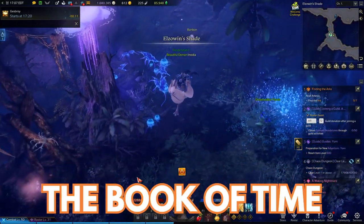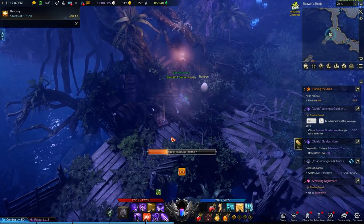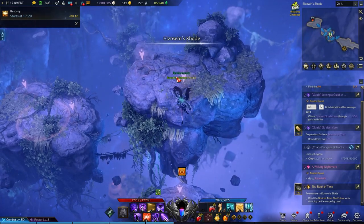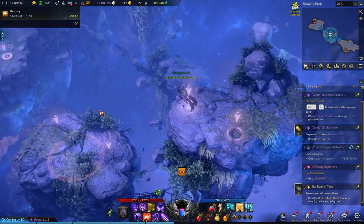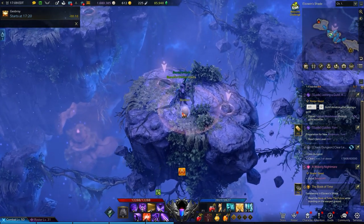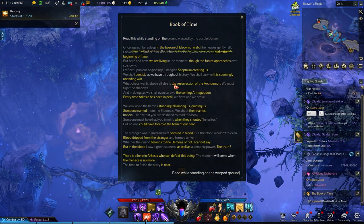The next book is in Elzuwen's Shade, sitting by some barrels by the southernmost boat dock. Click on it to accept the quest The Book of Time. Reading this book instructs you to read it again on the ground warped by the purple demon. This is in reference to Vrelshaza and the magic-erupted ground just outside the Phantom Palace entrance. Travel there and you'll see the specific spot where you must read the book. This automatically completes the quest.